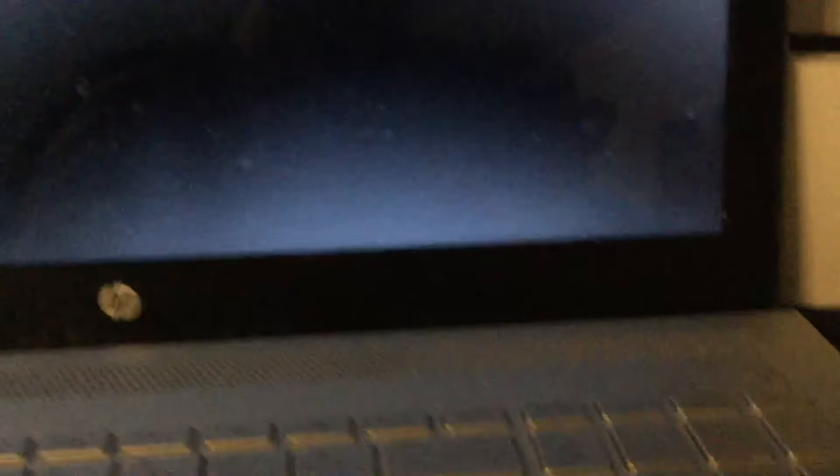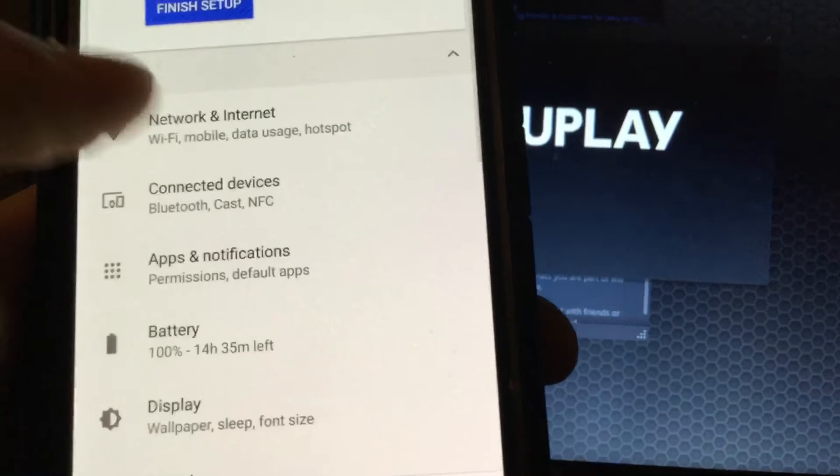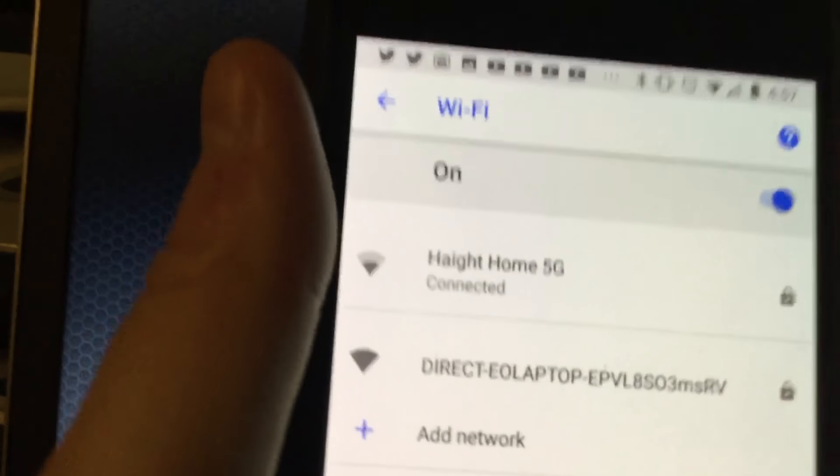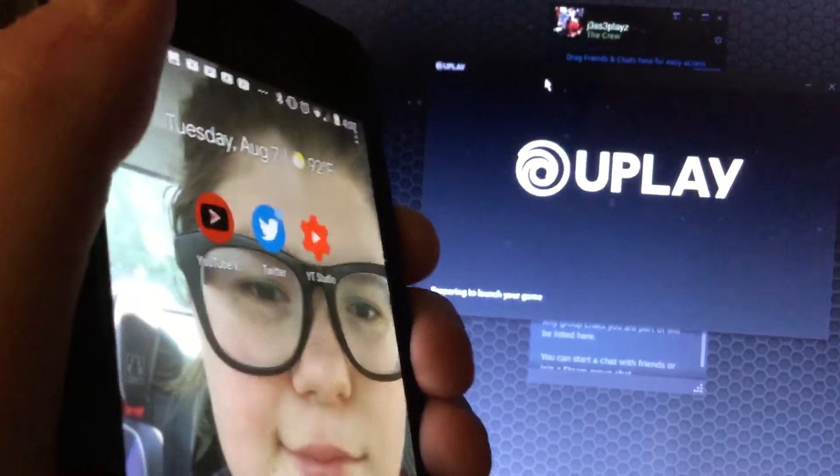I am running on my 5GHz connection. I'll show you that for proof on my phone right now. Going to Settings, then Wi-Fi — as you can see, all my devices are connected to the 5GHz network. Here we go, it's trying to load up.